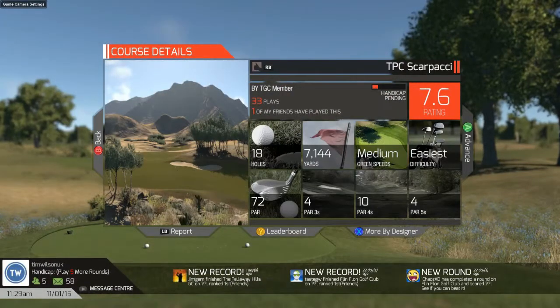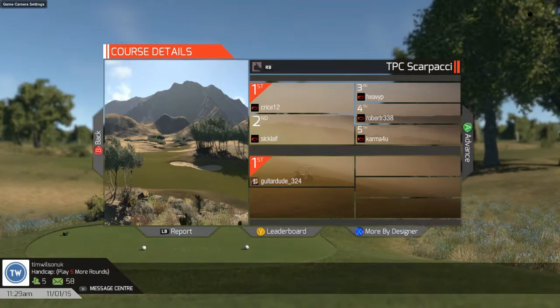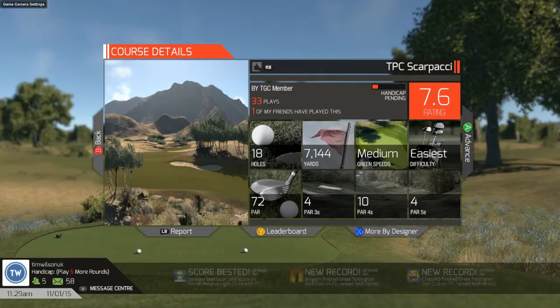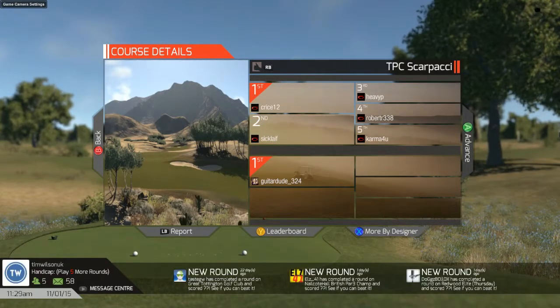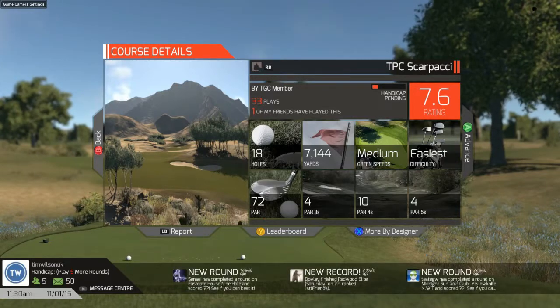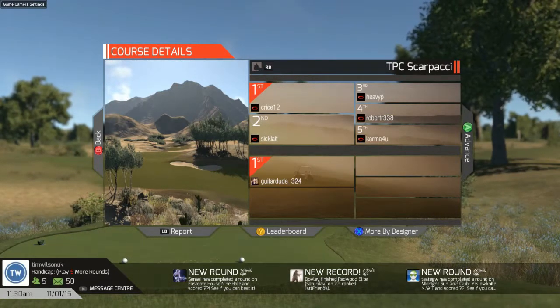Hello and welcome to TPC Scarpache, the host to this year's Amiga Dubai Desert Classic, the fourth and final tournament in January on the European Tour 2015. Let's have a look at some of the course details. This course was created by Antonio Scarpacci and added to the course listings on the 8th of October 2014. As you can see from the screen, it is a desert course and it's purely fictional, not based on any real course.